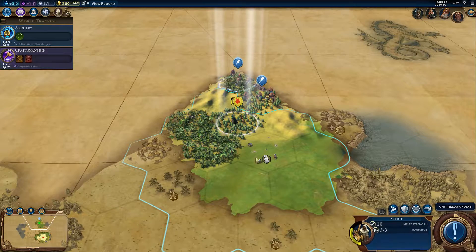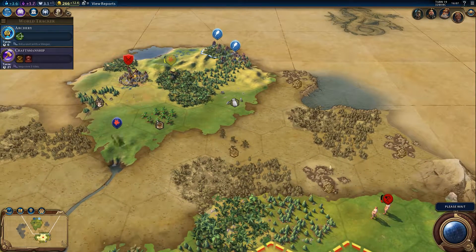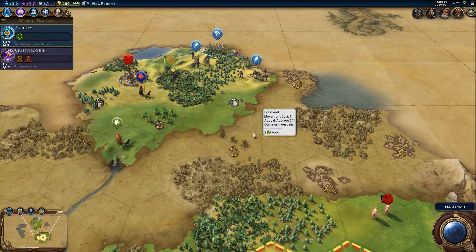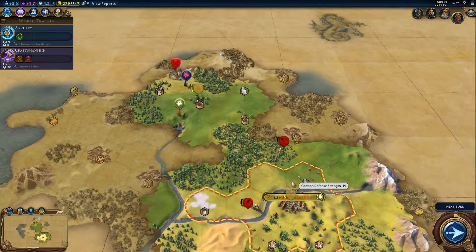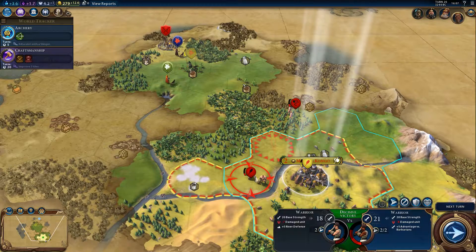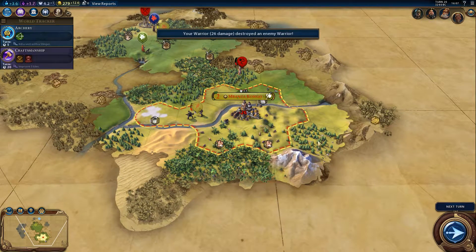The slinger is getting a beating. Oh, another barbarian camp — we better run for it. Is it wise to attack him? Yes, let's attack him — so he's dead now, great.